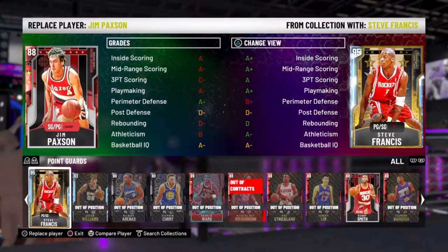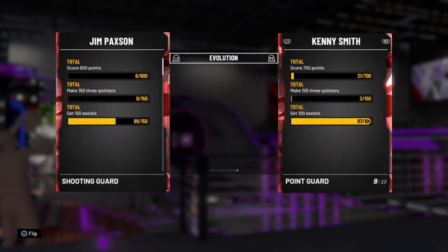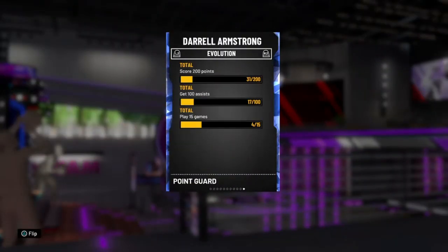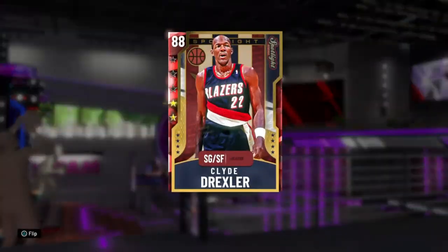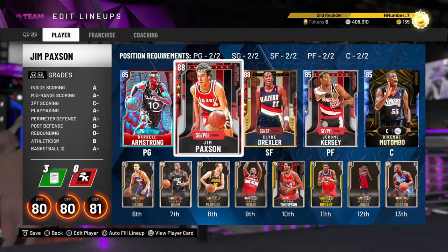Let me put him on screen real quick. The viewer wanted specifically Kenny Smith, so I'll go to Kenny Smith point guard. The requirements are kind of the same for Jim Paxton and Kenny Smith - you want assists, threes, and points. There are no games played for this one, but Daryl Armstrong has games played, which is why I have him in the lineup. Clyde Drexler needs assists and rebounds.